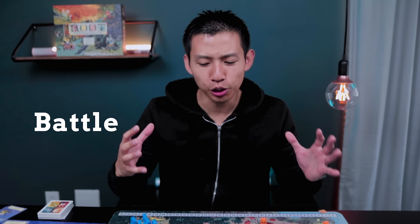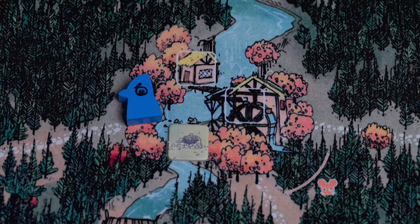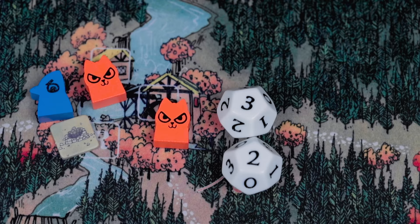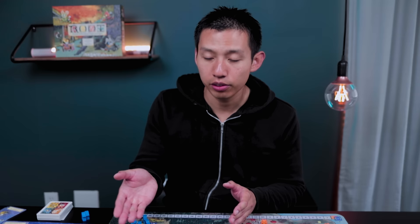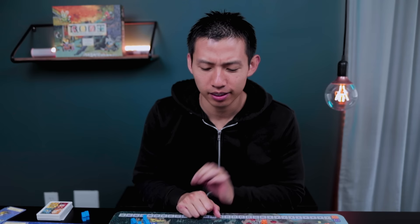Now, how do you battle in Root? To initiate a battle, pick a clearing where your warriors are in the same clearing as another faction. If I'm playing as the cats and I want to attack the Eerie in a clearing, I am labeled as the attacker and they are the defender. As the attacker I roll these two custom dice the game comes with. The highest number goes to the attacker - so if I rolled a three, my total hits are three. The lowest number goes to the defender. The number of hits you deal can only match the number of warriors you have in that clearing, so if I have two warriors and roll three, I can only deal two damage.